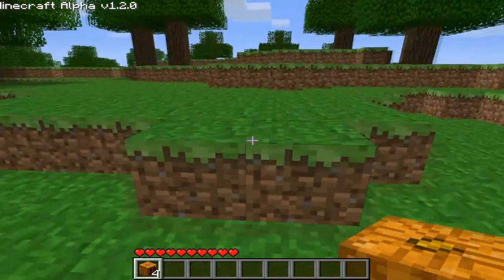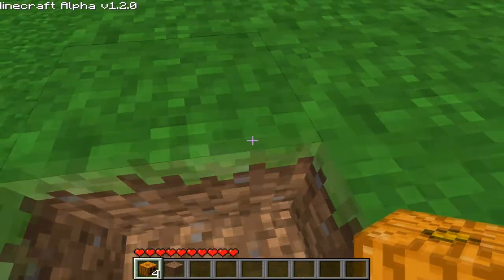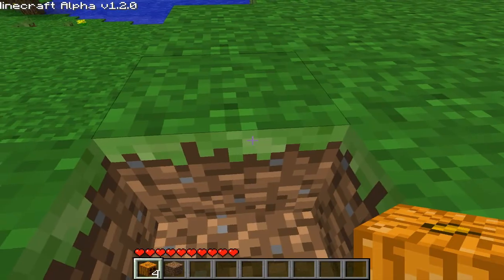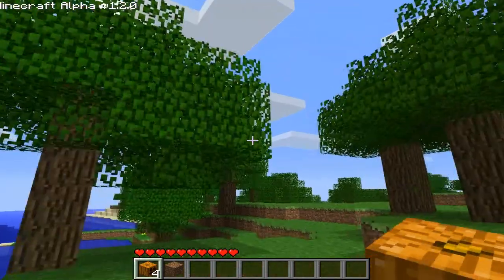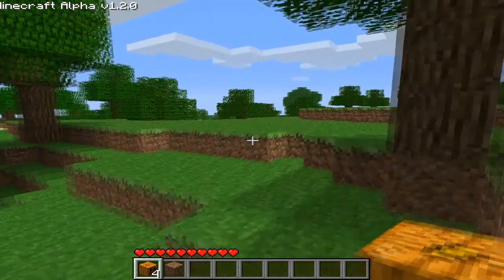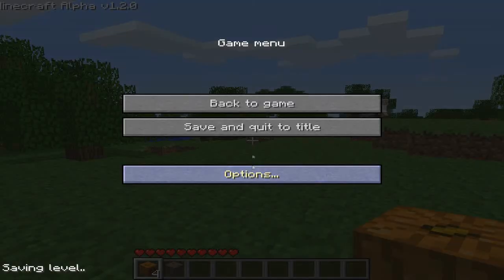The texture of the grass is kinda dark — it's more dark, like you can see here. This has not changed but this... yes, it's a little bit darker, and the trees too. The trees are darker.